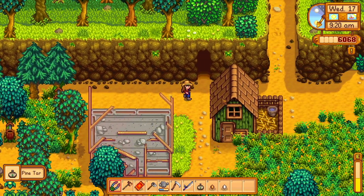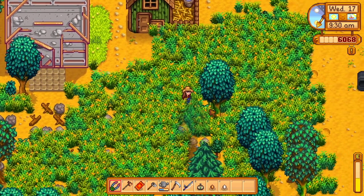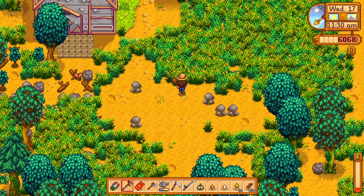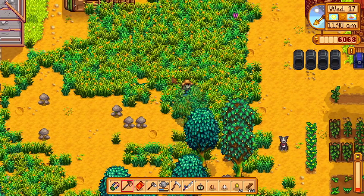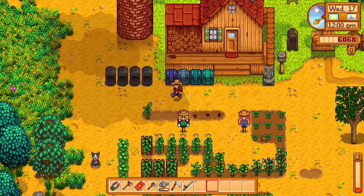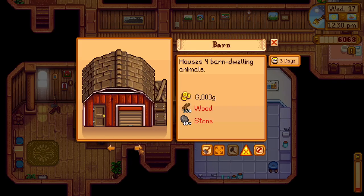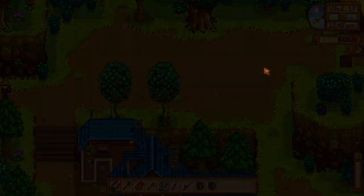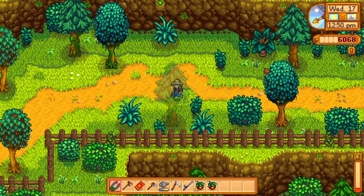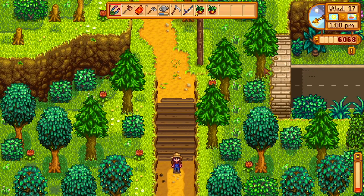I feel like we should probably do the barn first, but I don't know where I'd want it. We're going to run and check how much it is to build a barn. Construct farm buildings — barn: 6,000 gold, 350 wood, 150 stone. So 350 wood, 150 stone — this is a lot of back and forth, but since I have 6,000 gold, if I have enough wood and stone I'm just going to build it today. I don't think I have enough wood.